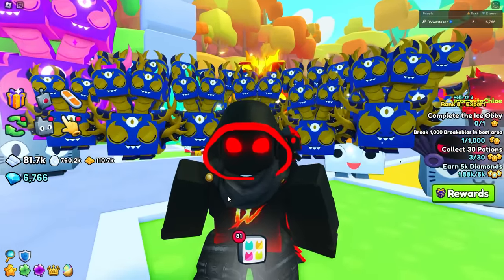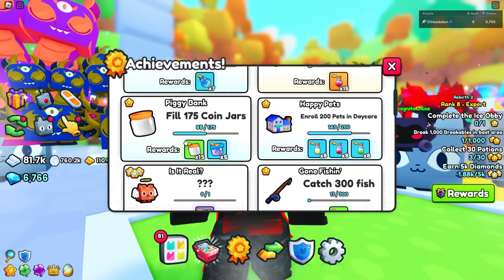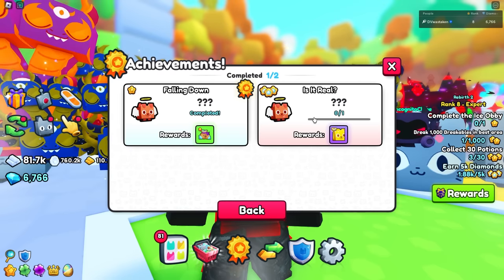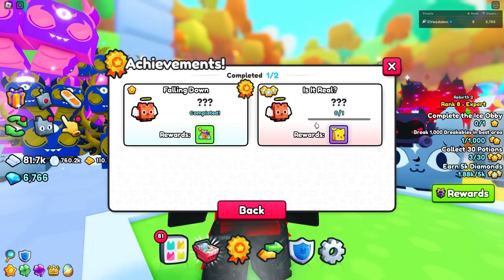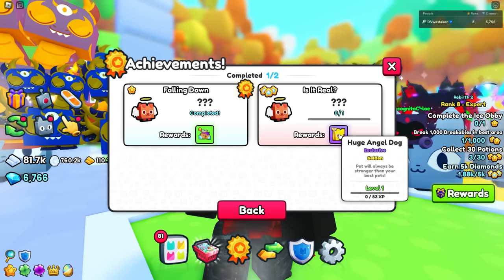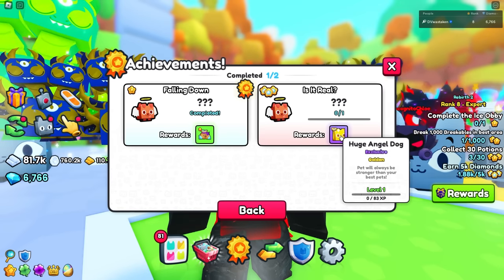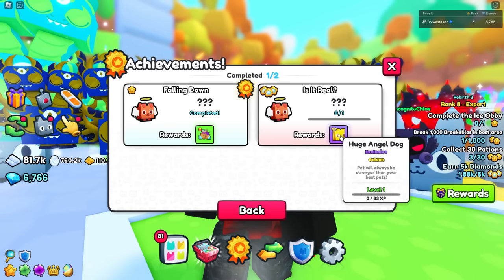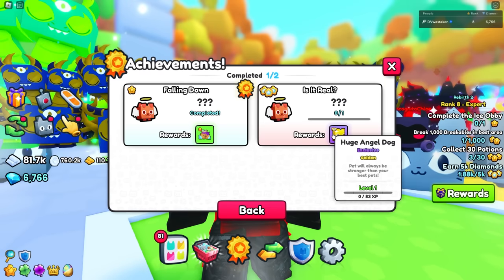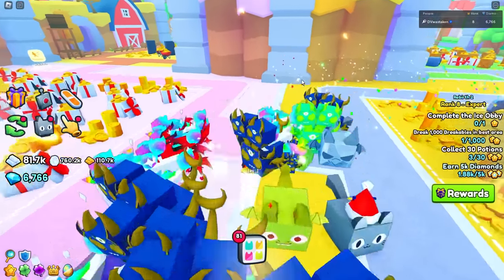I almost forgot - I said I was going to show you something else. Go to your achievements and click on 'Is It Real' - it says 'falling down'. We don't really know how to do this yet but we're assuming you have to reach the top of the tower, which seems like forever. You might have to macro it - my guess is probably 12 hours or a thousand floors plus. That's pretty rough because you're getting a free huge. Let me know in the comments if anyone figured out how to get that. Huge angel dog means you went to heaven.